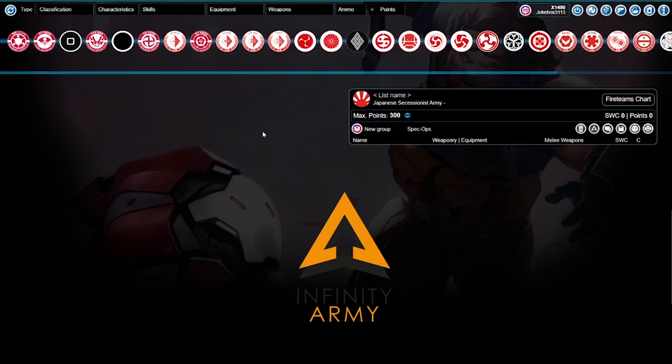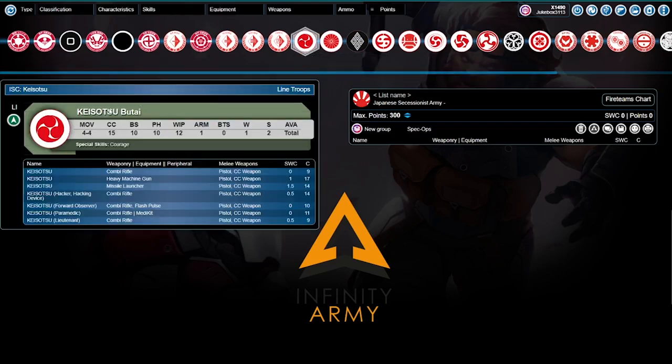Moving on to our next list — I want to really show off the Karakuri here. The first thing we need is a core fire team. We're going to go to our Keisotsu — I told you Keisotsu are going to be everything. We're going to go heavy on Keisotsu here because Karakuri are expensive; we'll get there in a minute.